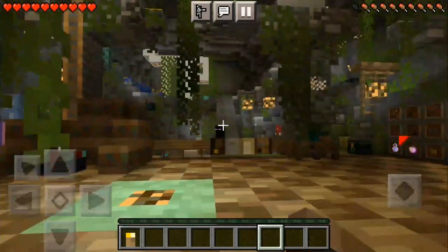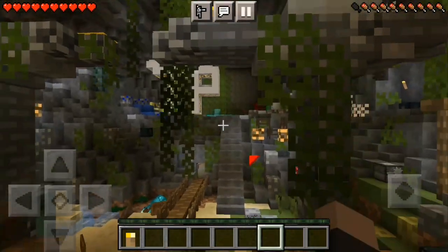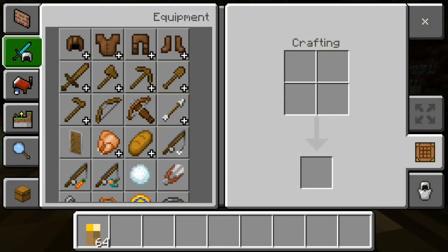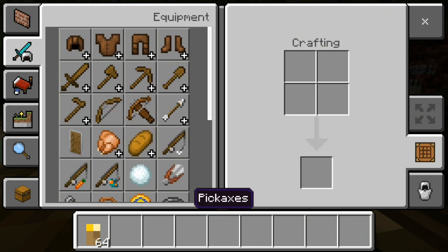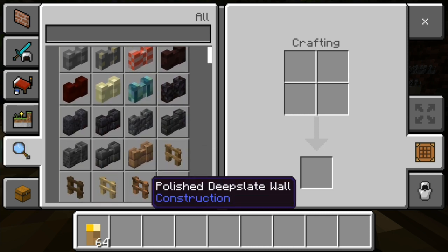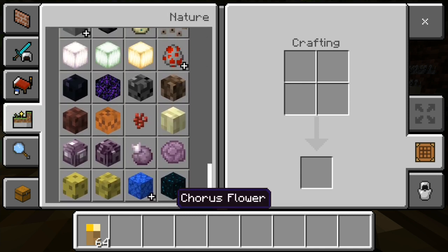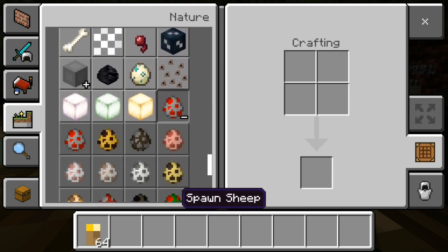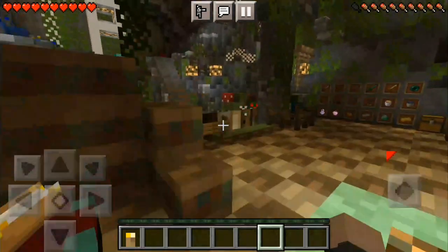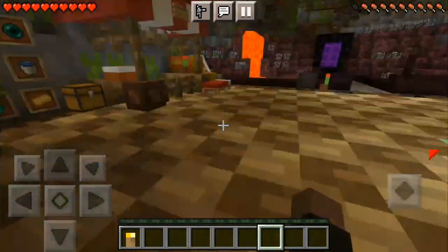Okay, I was being dumb there. It says I'm in survival but I'm flying around. It doesn't hide any of the UI. The swords, pickaxes, and axes are all pretty much the same — all the major changes are in the blocks. Look at all the blocks, they all feel so much more different. So yeah, that will be the end of this video.